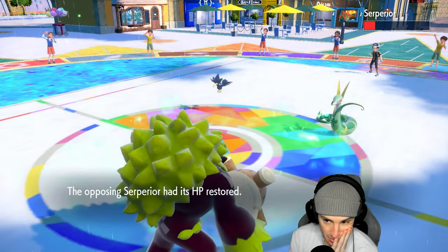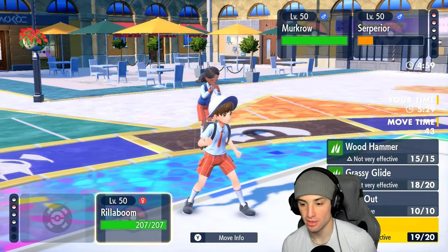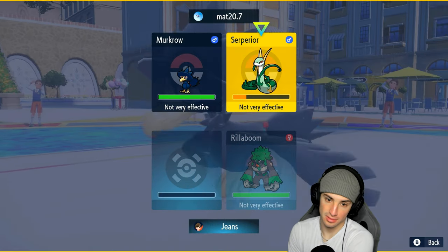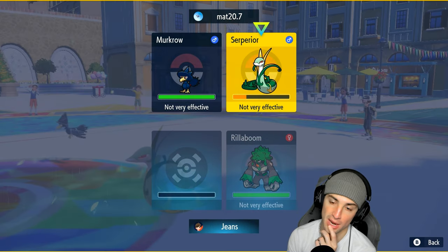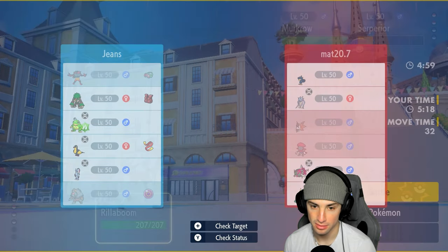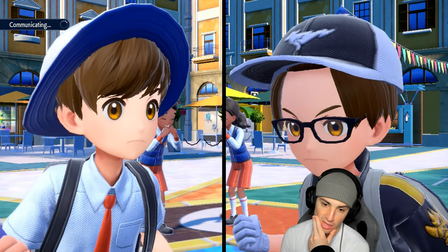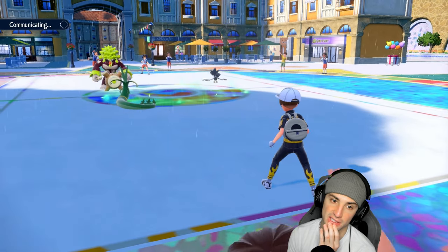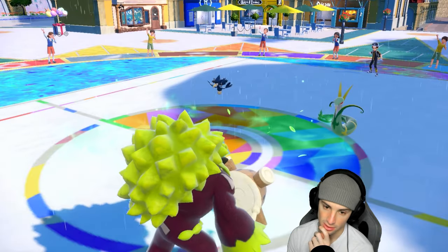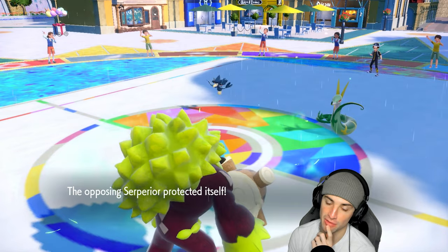I think we just Wood Hammer this slot. They could end up protecting but I think we just Wood Hammer just in case they want to use their Tera, because they still have it. Wood Hammer is going to be STAB. If they try to Tera Blast it's still going to be able to KO. Serperior protects — my lord! Foul Play flies through here, Sunny Day — I don't mind Sunny Day unless you have a Fire move.